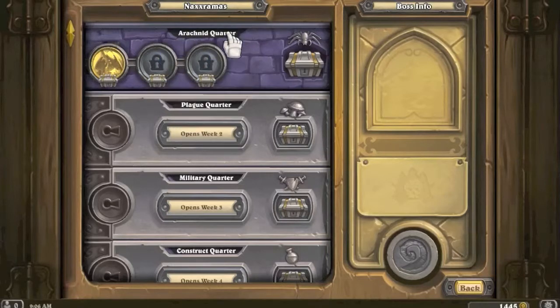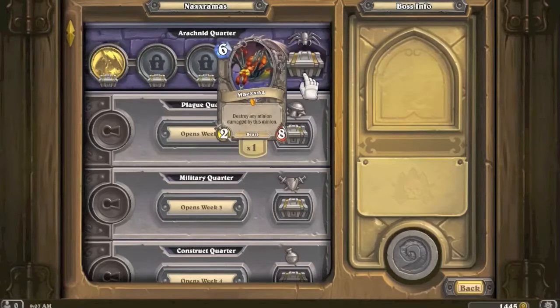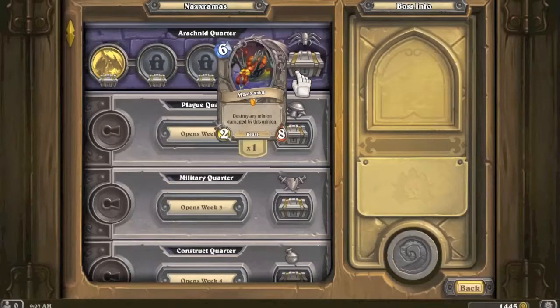The third game we get the Nerubian Egg - a 0/2, but with Deathrattle: summon a 4/4 Nerubian, which would be awesome. That's a sweet card. Then this looks like a final boss, and we get Maexxna - a 2/8 for six mana that destroys any minion damaged by it. So it's kind of like a huge beefy Emperor Cobra.